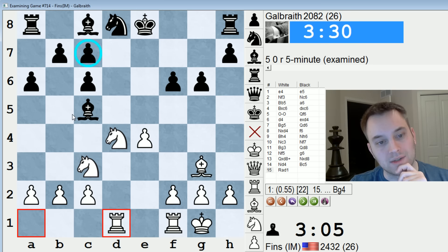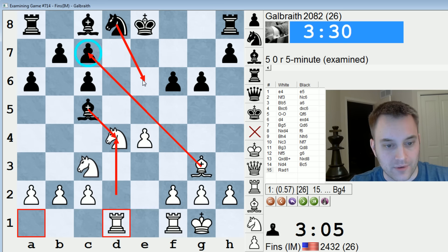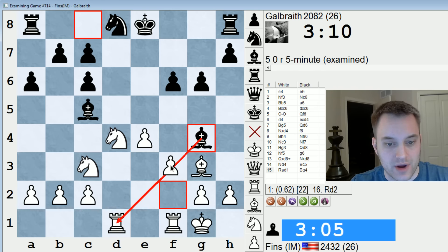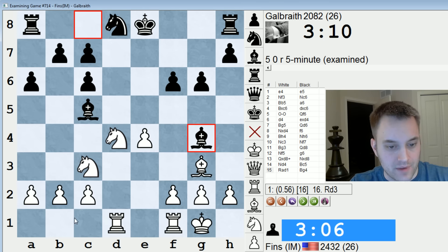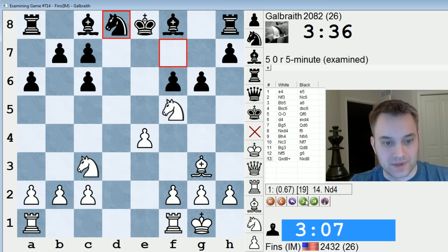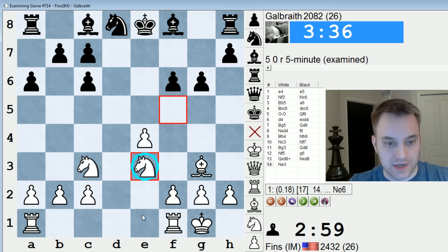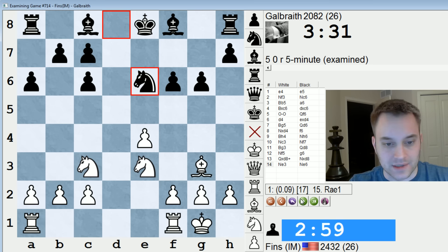Maybe I'm not technically threatening to win C7 yet. I was seeing possibilities of taking on C7, then there's Knight E6. Bishop G4 is the best move — attacking the rook, maybe trying to induce F3 so that Knight E6 can pin. But if I play Rook D2, white retains a small edge. I think it's possible to say that Knight D4 is just better than Knight E3 — the knight on E3 doesn't have good prospects. Knight E6 and black is fine, according to the computer.